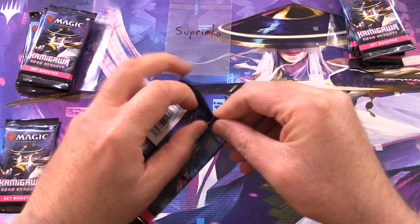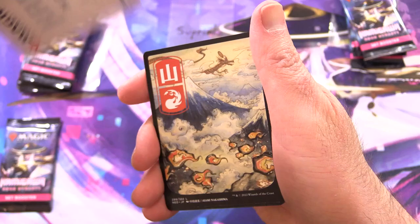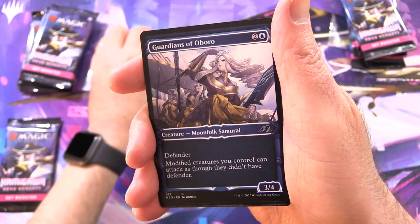We'll start here with Supreme Co. Thank you for being a Patron. The Patrons get the Rares, Mythic Spoils, and anything over the back, along with the art cards and anything from the list. So I think this is Kaito Shizuki — the Planeswalker? Yes. And one of these awesome lands. Love it.